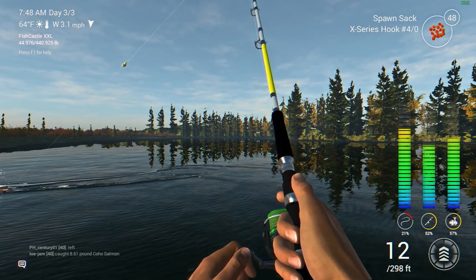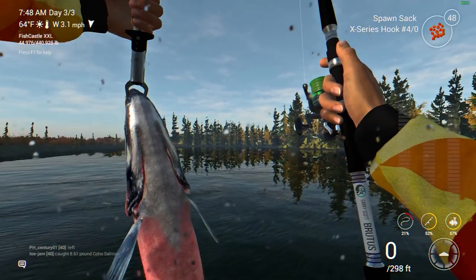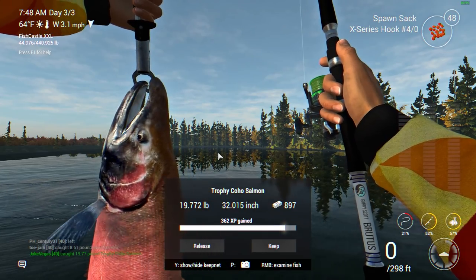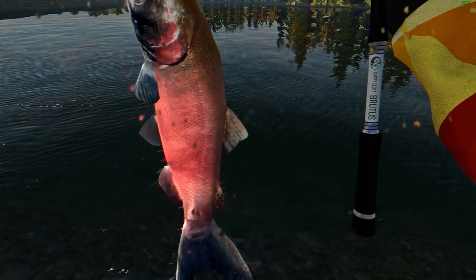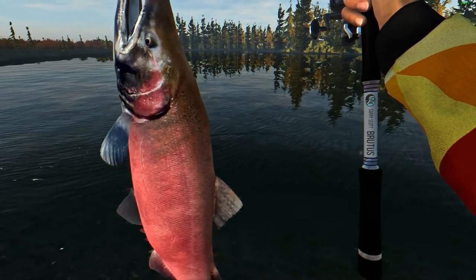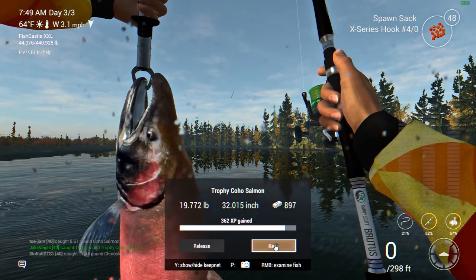We have finally reached the final waterway in Fishing Planet and I'm doing a little bit of fishing. Looks like we got a coho on the line — 19 pound trophy! There are uniques in here too, guys. Let's try to get out there and see what we can catch here in Connect Creek in Alaska.